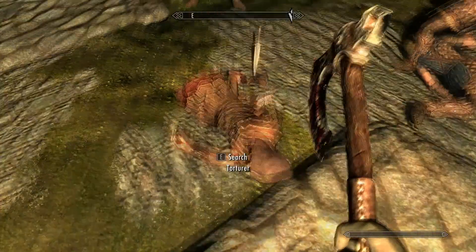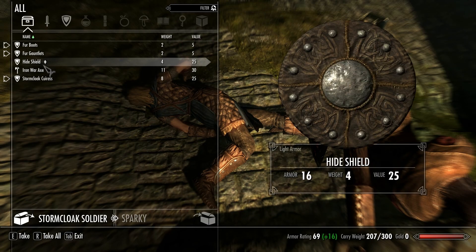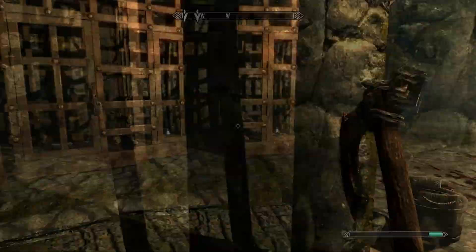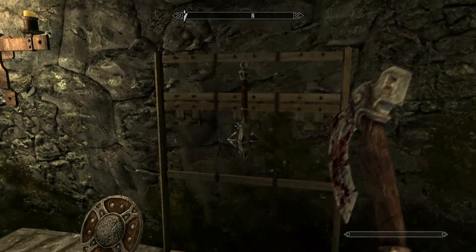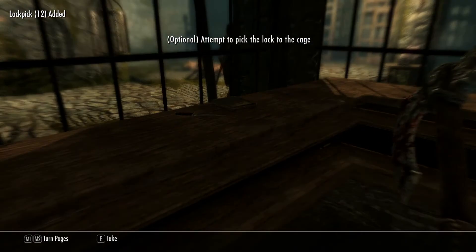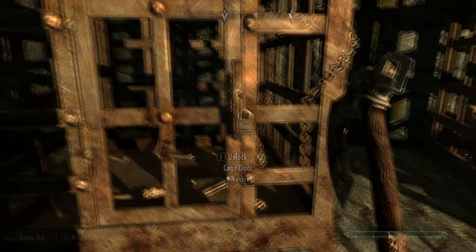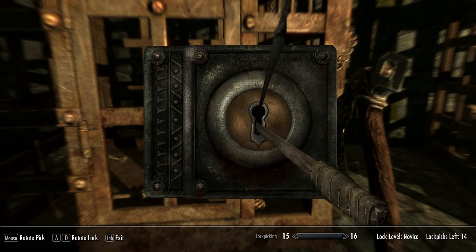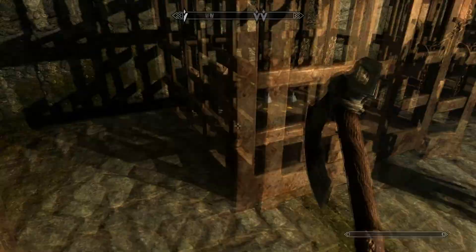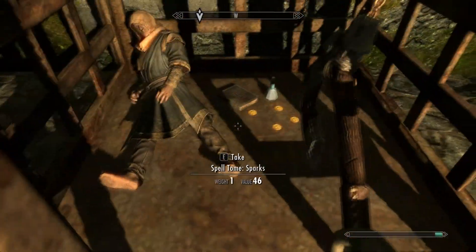Missed him completely — he's dead though. Still have quite a lot of them. Let's take that and the lockpicks. I'm just going to open these and hopefully get lockpicking up. Think there's nothing in this one. Get this body in here, get some mage clothes — which I probably won't be using anyway. I'll disenchant it.